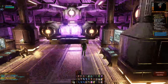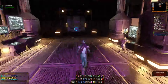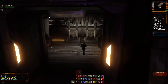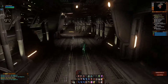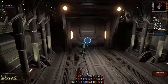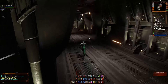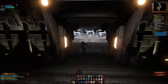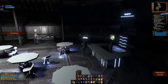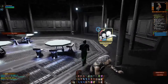Engineering duty officers — there's my warp core. Here's my cafeteria with my own bartender, and the shaft for more duty officer missions.